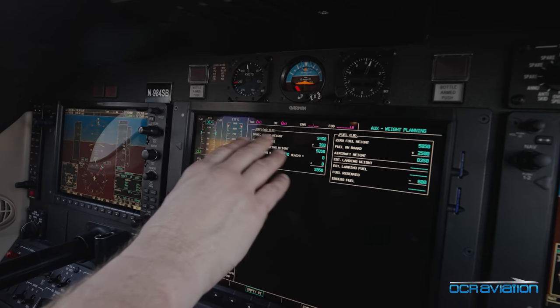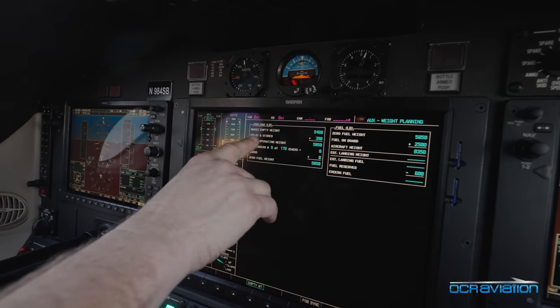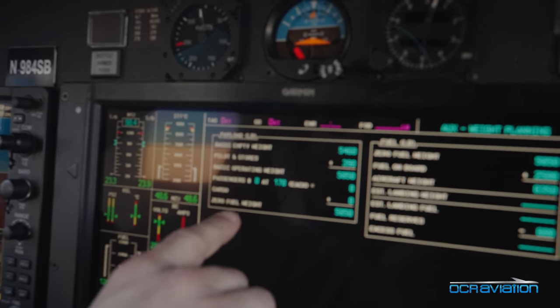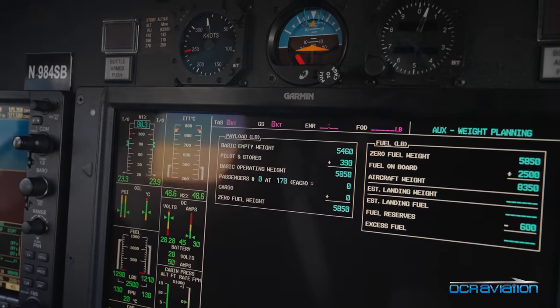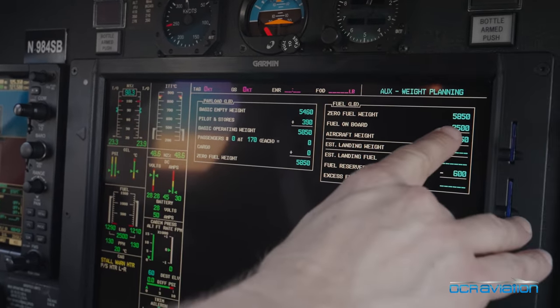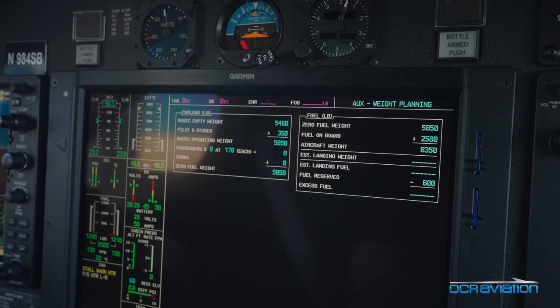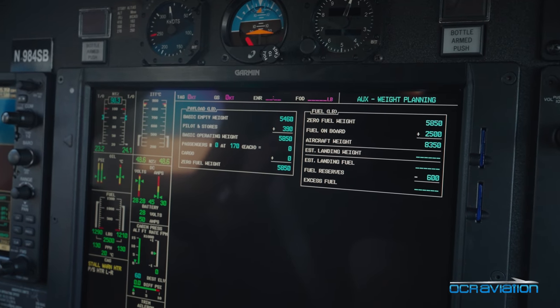So here we have some payload information — empty weight of the airplane, a couple of people on board, no passengers, no real cargo. I sync the fuel to bring that into the system, so our takeoff weight's 8,350, and that'll be important for us when we're getting our speeds.